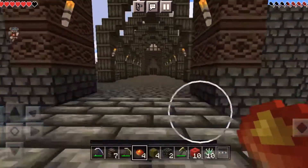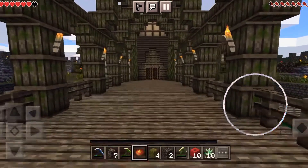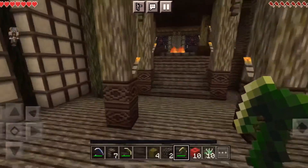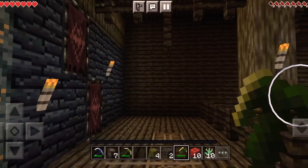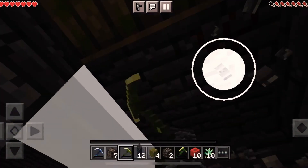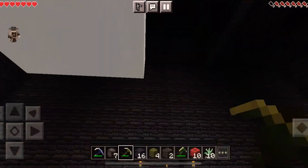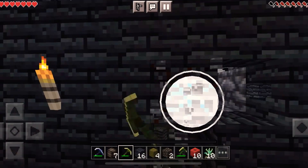What the hell — Dragonsreach! This is going to be interesting. Hopefully they put all the details in here — that'd be pretty sick if they made it exactly how it is in Skyrim in Minecraft. It's pretty close, I can already tell. There's a little throne, that's cool. But what is this up here? Oh, clouds. There's just torches. I don't see a point of being in here anymore so we're gonna leave.